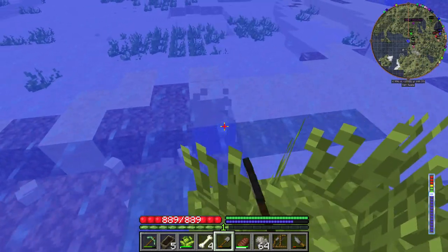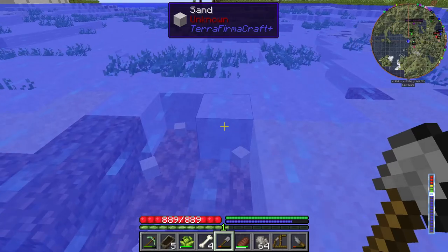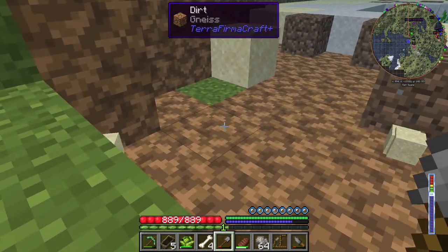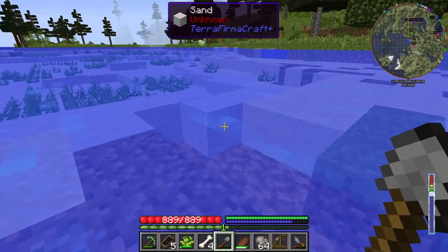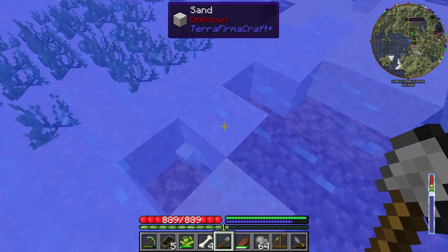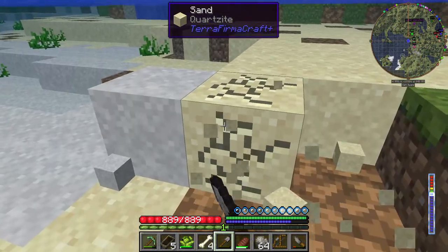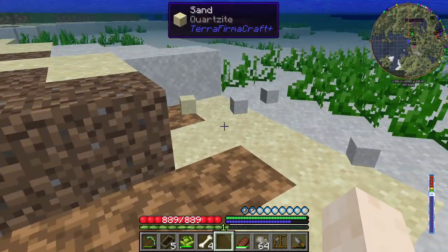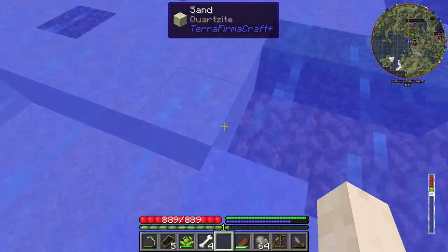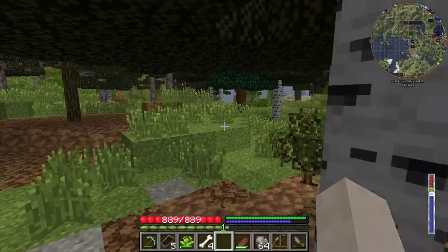There's a fun mechanic in TFC I keep forgetting about - if you have something heavy in your backpack, or maybe just a lot of stuff in your backpack, you will just sink to the bottom. You hold shift to sink normally, but if you happen to have something like a large barrel in your inventory, you'll just sink without having to make yourself sink, which is quite cool. There's also unknown sand which I still don't really know what that's about.